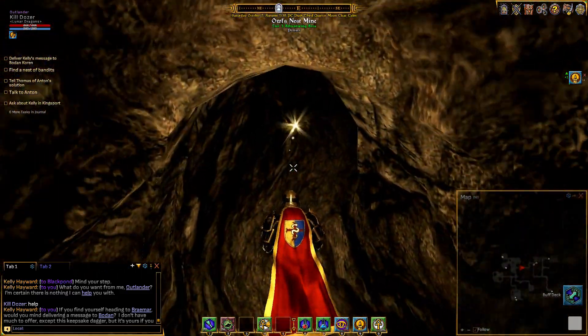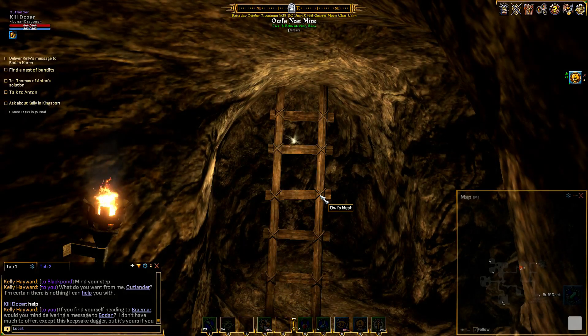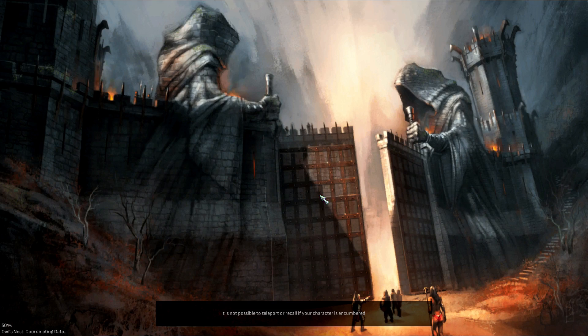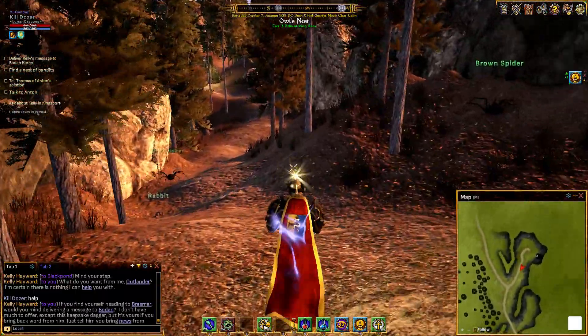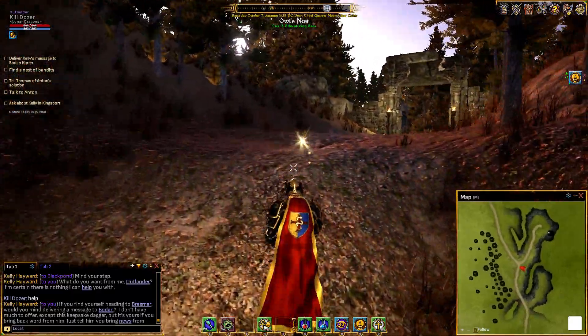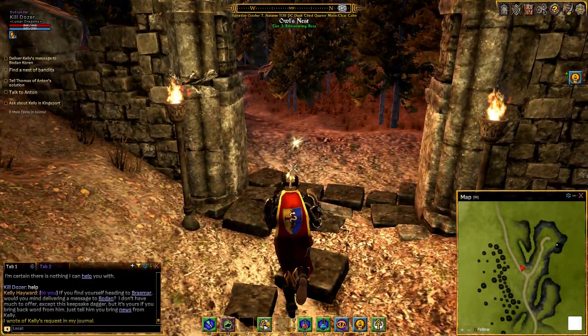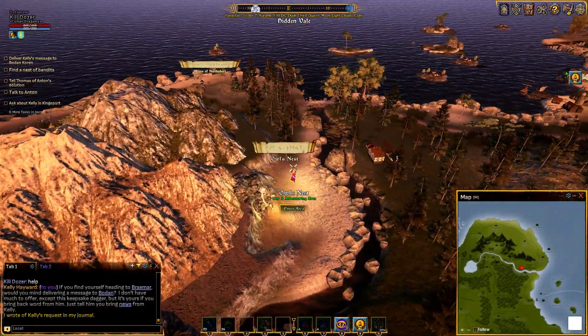This is probably the first underground cave in the game - I don't know that for a fact but it may be. It's a fairly small cave. I remember coming down here to fight these guys - there are some skeletons too - but I think it's an early test map. Let's get through all the spiders. We're looking at the entirety of this tier 3 adventuring area. There's the entrance we came in, but I'll be bold and go through the other entrance right here - so the two entrances are right next to each other. Next I want to go to Owl's Head to wrap up the missing ale story.